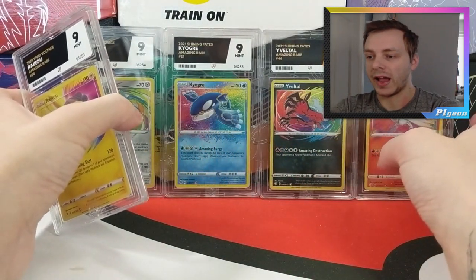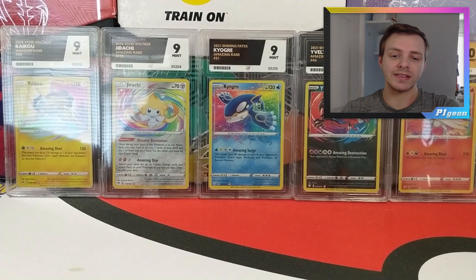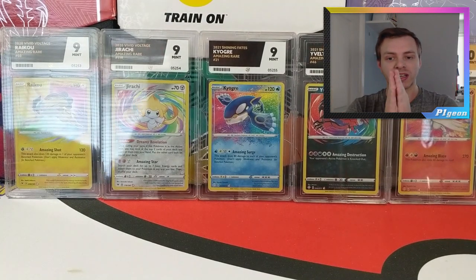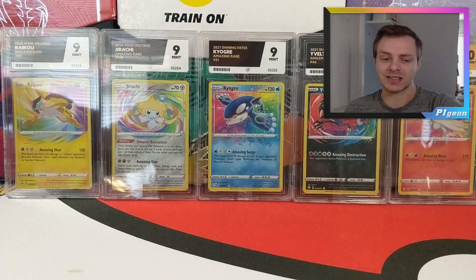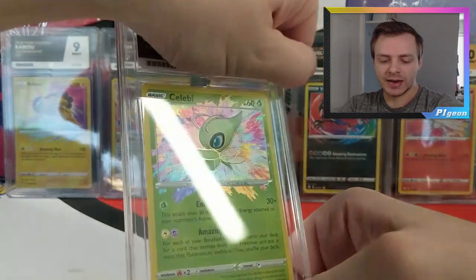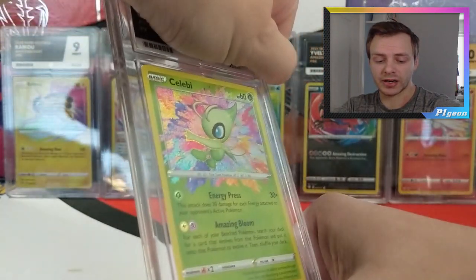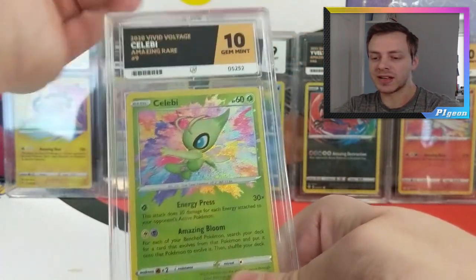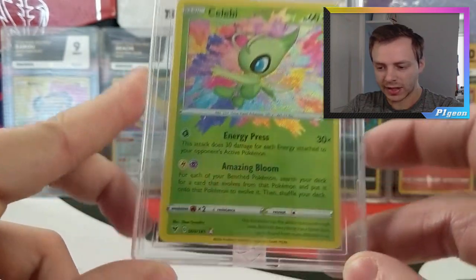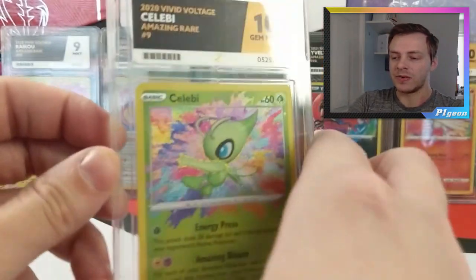We're getting a couple of instances on our cards where there's a little bit of something - it's not damage on the cards, but it potentially could be if the glue gets on the cards themselves. It looks like where the two bits of the slabs come together, it's leaving some sort of indent or chipping the case. Next up we have the Celebi Amazing Rare, and Celebi comes in as a Gem Mint 10. That is a great card - I love Amazing Rares. There seems to be a slight mark at the top left on every case we've had.